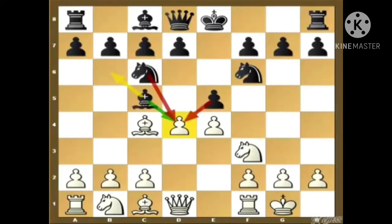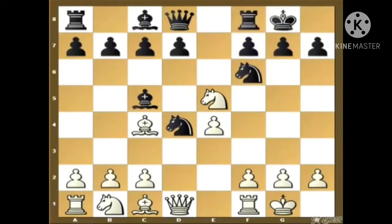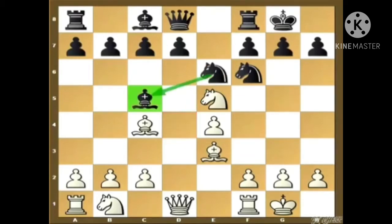To understand why bishop captures d4 is correct, we need to know what is wrong with other moves. The first move to consider is knight captures d4. After this, white captures the e5 pawn and there is a threat on f7 looming. The first obvious-looking move for black is to castle, and after that white plays bishop to e3 — hitting the knight with a double threat. If the knight moves, the bishop drops, so black has only knight to e6.